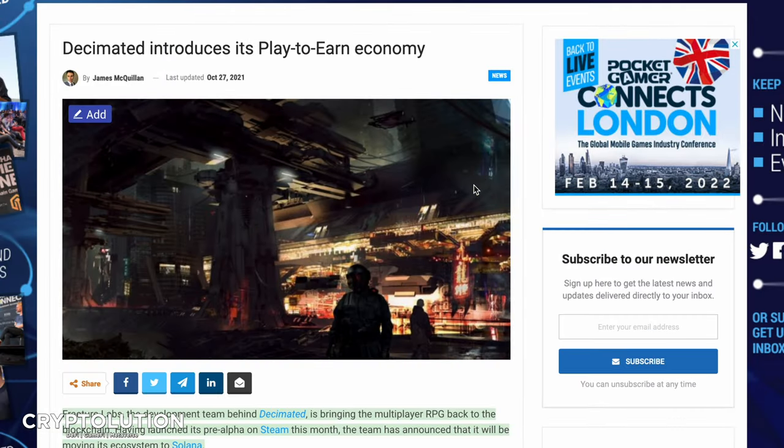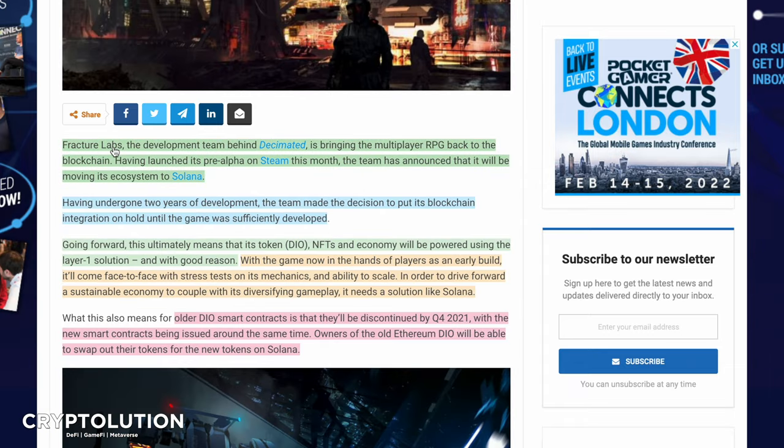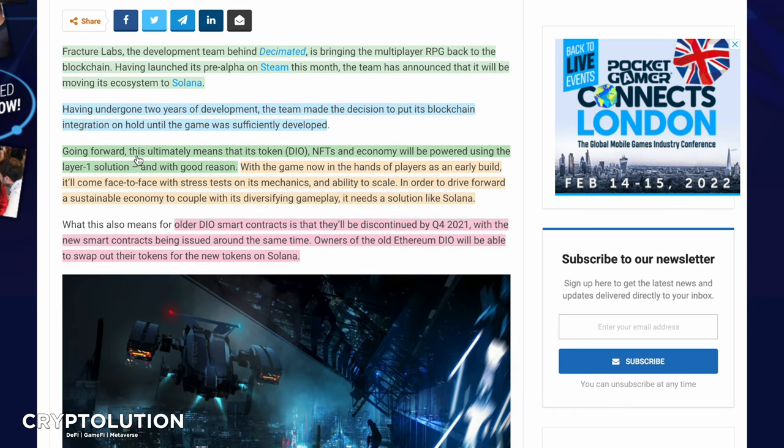Listed on October 27th, just within the same month, Fractured Labs — the team behind Decimated — announced they would be moving the multiplayer RPG's ecosystem to Solana. Having launched its pre-alpha on Steam, the team chose Solana for its fast and cheap transactions. After two years of development, they put blockchain integration on hold until the game was sufficiently developed, and are now moving forward with Solana as their Layer 1 solution to power DIO tokens, NFTs, and the in-game economy.